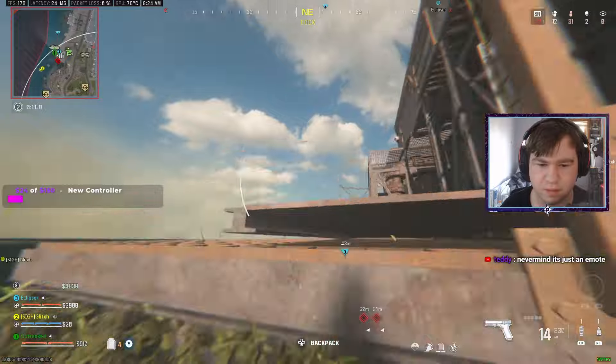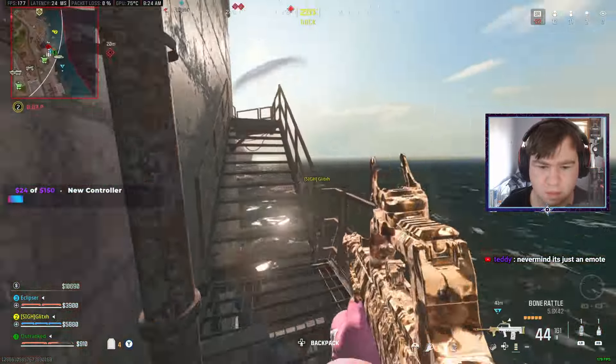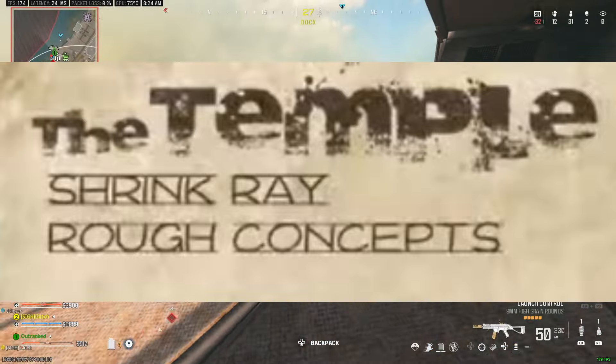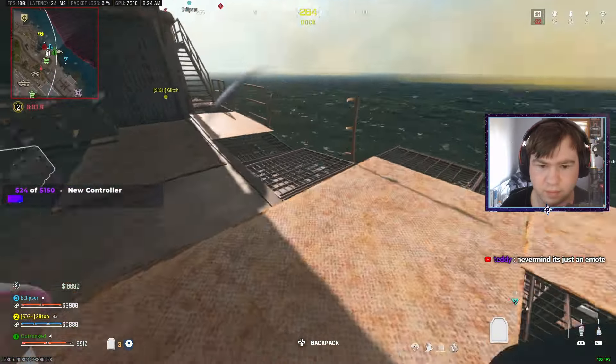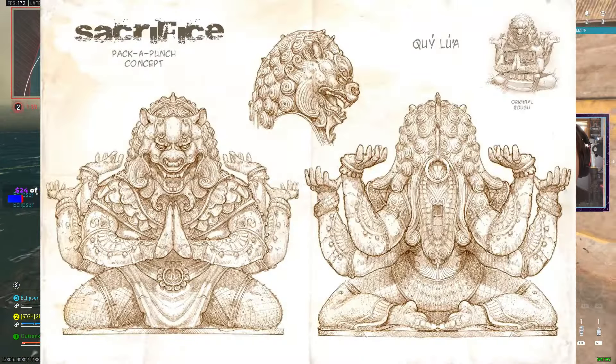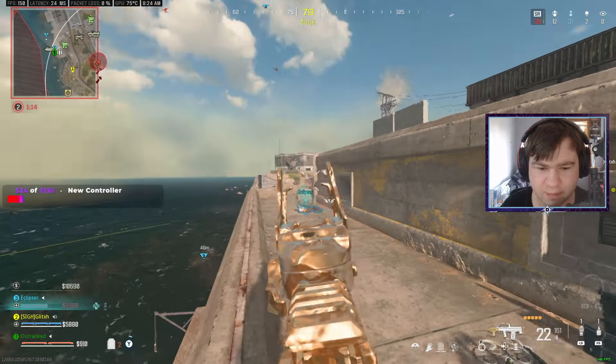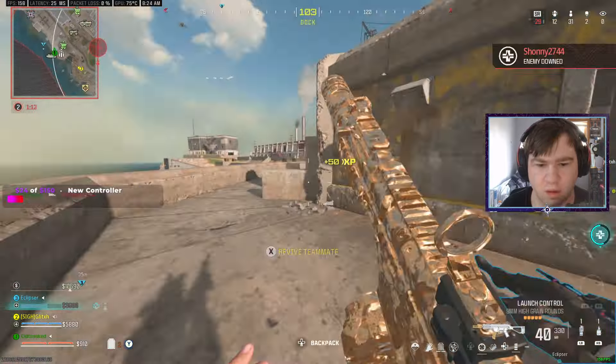Let's start with some concept art and scrapped items from Shangri-La, the Zombies map from Black Ops 1. For starters, the map was originally going to be called the Temple — a pretty basic name, but it actually works very well for the map. This is the picture of the original Sacrifice Pack-A-Punch machine, which 100% fits the theme, and I'm kind of disappointed that it was scrapped.